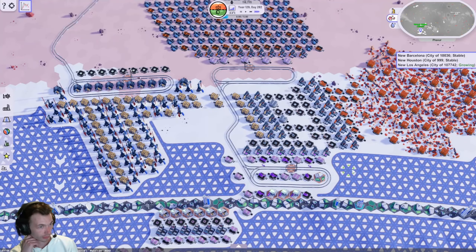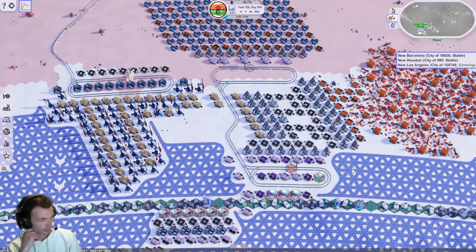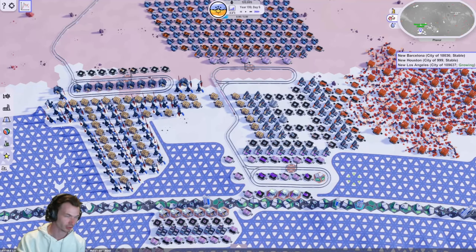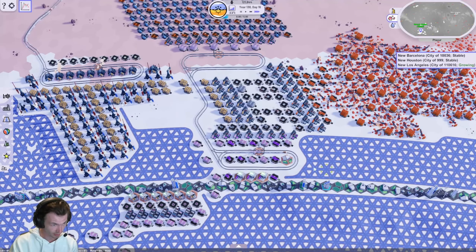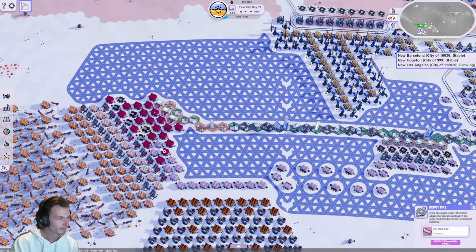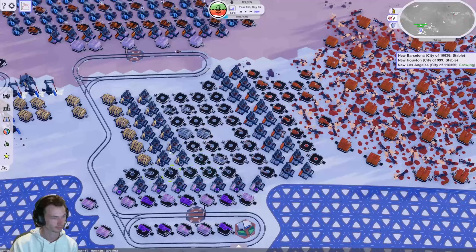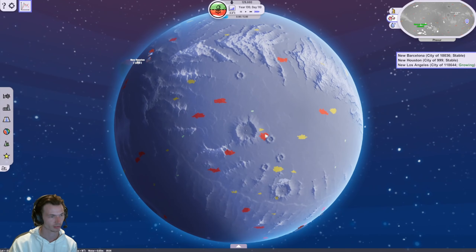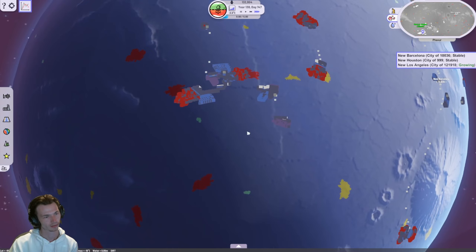I need to get more greenhouse gas — I think that's what I was going to do next. That train is like two thirds full. I could do some math and try to figure this out, but that's not going to happen. Okie dokie. Fluorite, where art thou? There's some right here — that's pretty nice. And here.